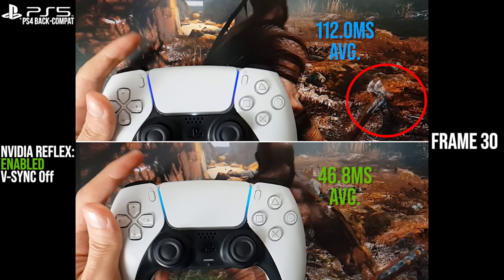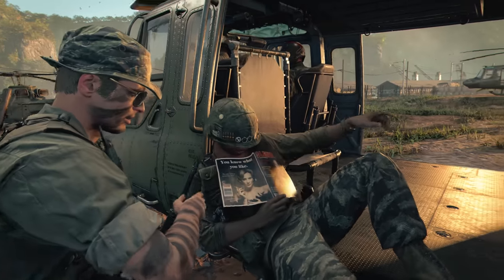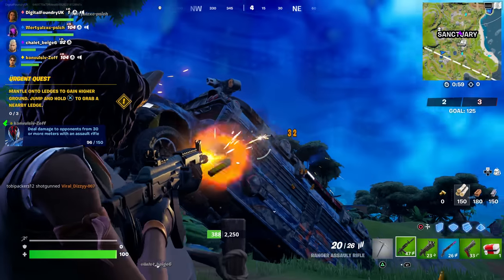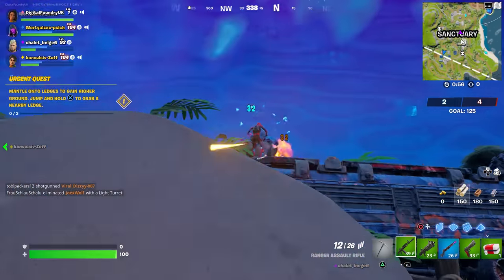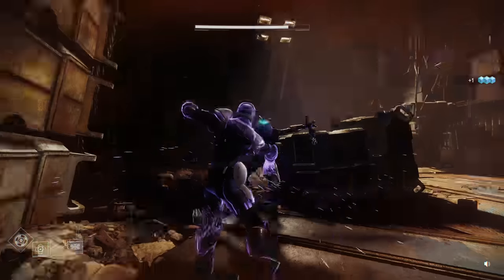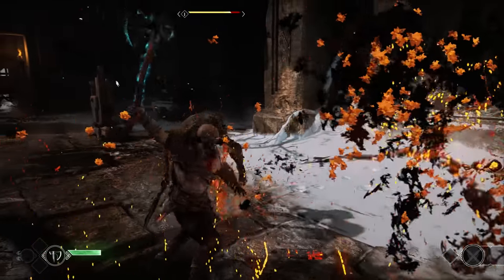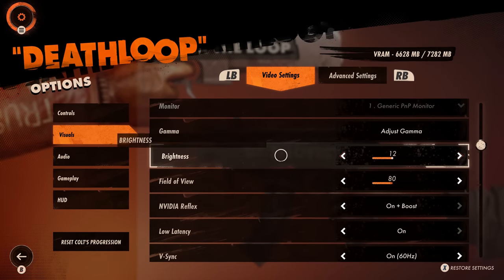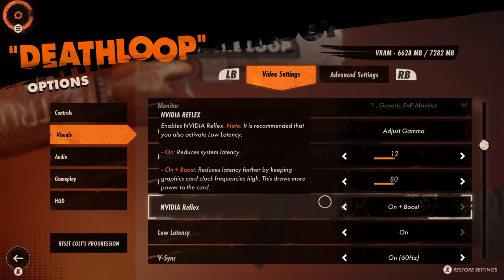We've got a range of games tested in this video encompassing a healthy crossover between console and PC gaming. We can't ignore those first-person heavyweights like Call of Duty Black Ops Cold War and Fortnite — both support NVIDIA Reflex. But we'll also be checking out Deathloop, Destiny 2, and the PC port of PlayStation's God of War. In an ideal world, Reflex would work on every game, but similar to DLSS, it requires bespoke integration by the developer into the game engine to minimise bottlenecks at the engine level.